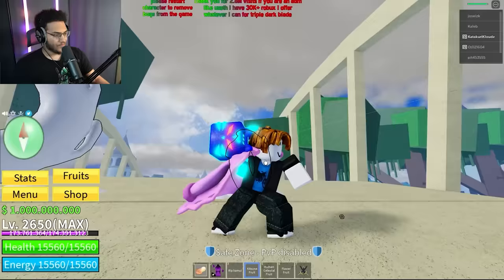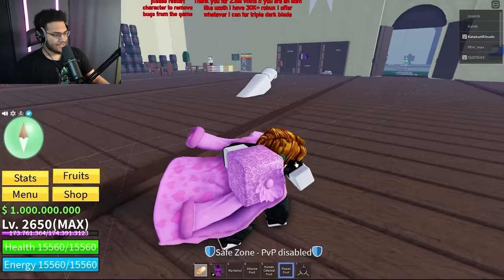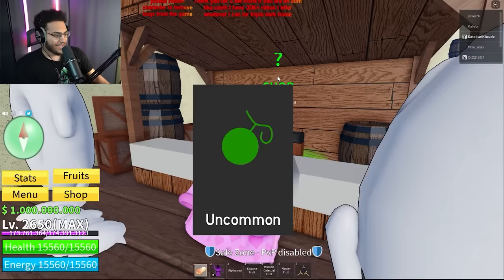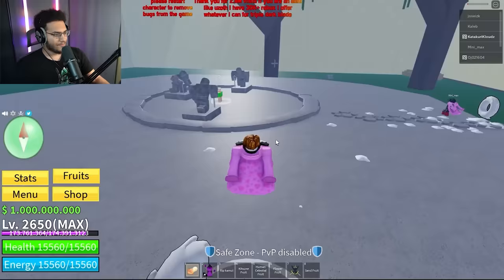We also have Kitsune Fruit — this is the old custom fan-made model which actually doesn't look that bad. Human Celestial Fruit, Custom Fruit, and Flower Fruit — can't do anything with any of them though, I'm pressing it and it's not letting me do anything. We got Sand Fruit from a random fruit spin for 250,000 gold — but you can't eat any of the fruits. I just wasted 250,000 gold and can't even eat what I got.